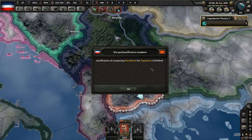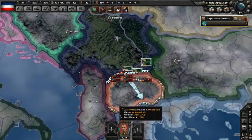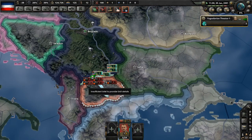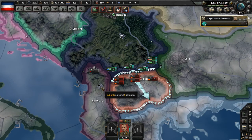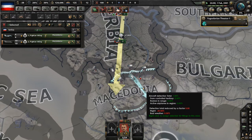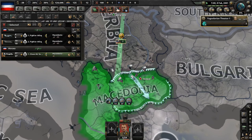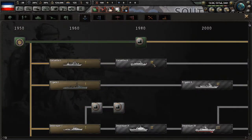Our justification for conquering Macedonia has finished — let's go ahead and declare war on them! The plan shows a disadvantage initially, maybe because of that demilitarized zone — but now it's gone, and I don't mind if it stays gone forever. I'm going to assign our air wings to go into Macedonia and start causing a whole bunch of ruckus — air superiority and interceptions. Let's get those fighters into Macedonia too for close air support.